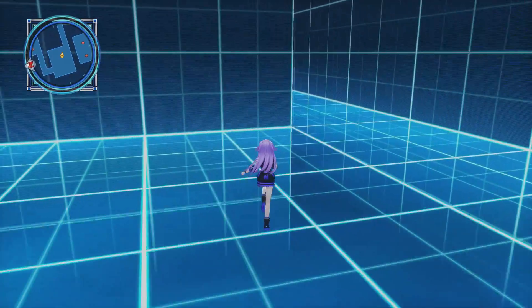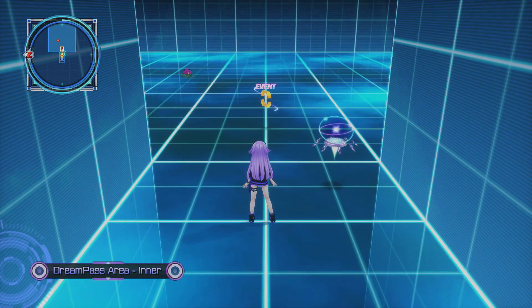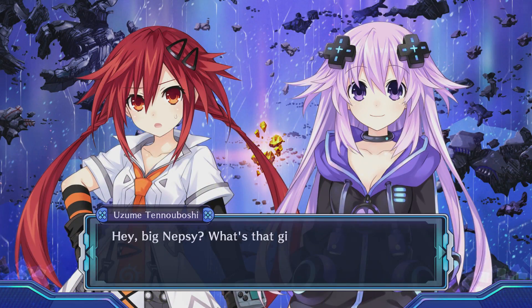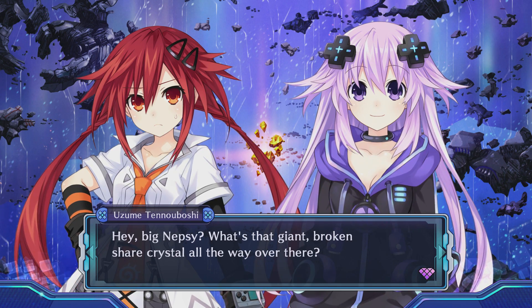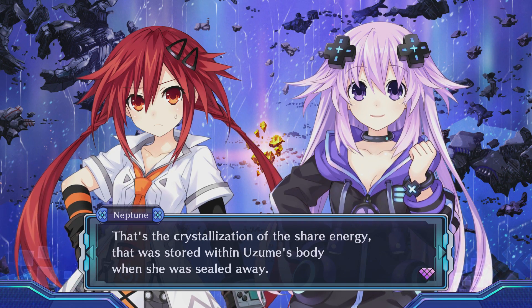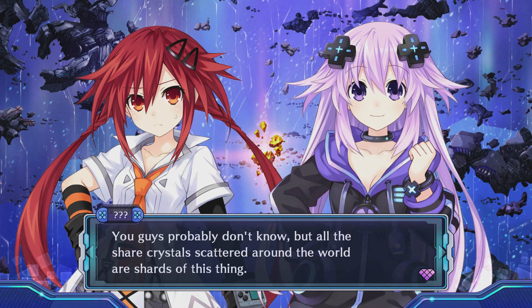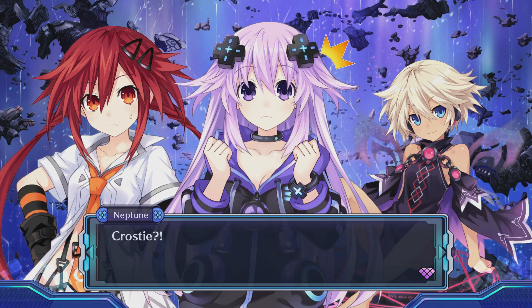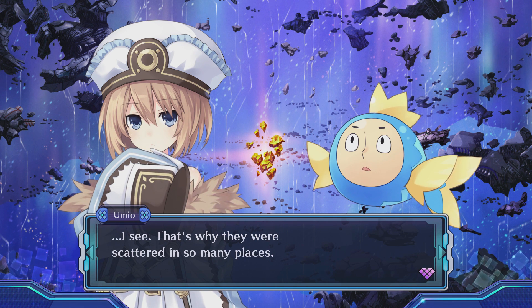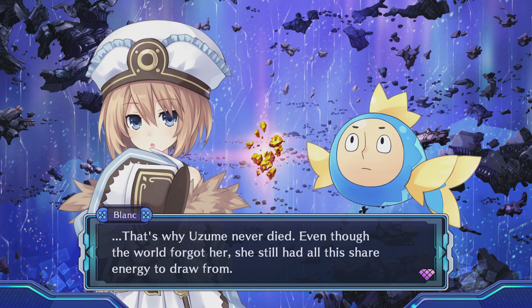Are we there yet? Come on — there we go! I'll do a quick little save and then we'll go on to the event. Here we go then. Hey, big Nepsy — what's that giant broken share crystal all the way over there? That's your heart — that's the crystallization of the share energy that was stored within Uzume's body when she was sealed away. You guys probably don't know, but all the share crystals scattered around the world are shards of this thing. Oh, that makes sense. That's why they were scattered in so many places — that's why Uzume never died. Even though the world forgot her, she still had all this share energy to draw from.